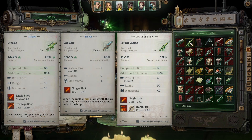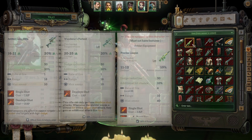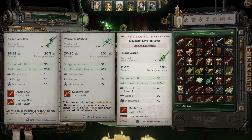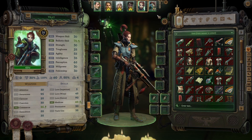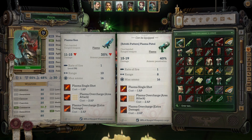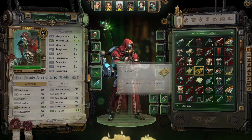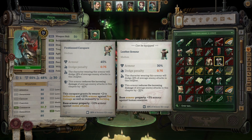Precise Lasgun. She can't use Precise Lasgun, so that's fine. Plasma Rifle, Plasma Gun. I don't think there's really anything else here. Leather Armour — I think that can go to Cargo actually.